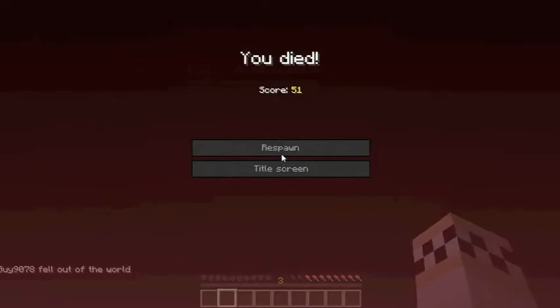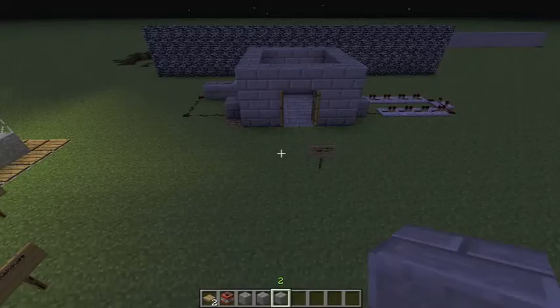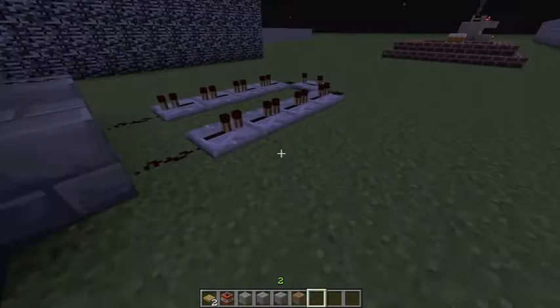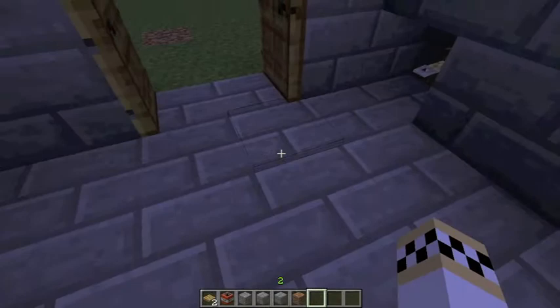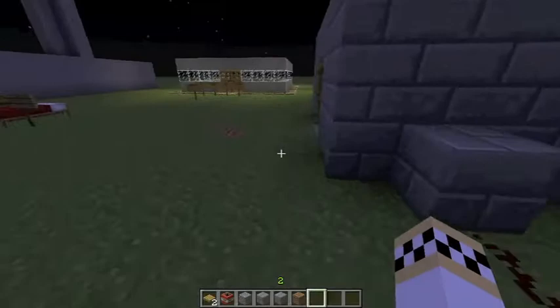Well, let's see how it works — the redstone. As you can see, this says 'my treasure, keep out' to make people want to go in. If you say 'free cake' or something too obvious, they won't fall for it. So then they walk in and step on this tripwire, which is hidden in the walls, right on the ground so no one can see it.